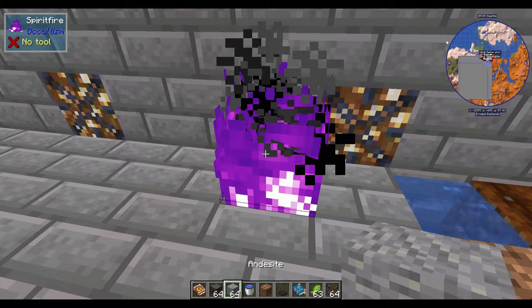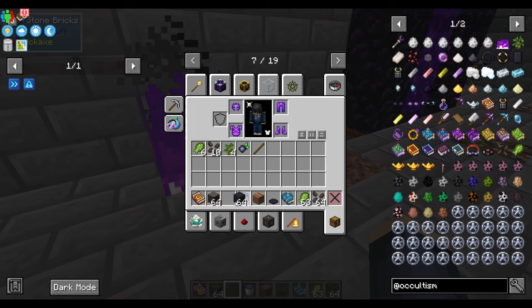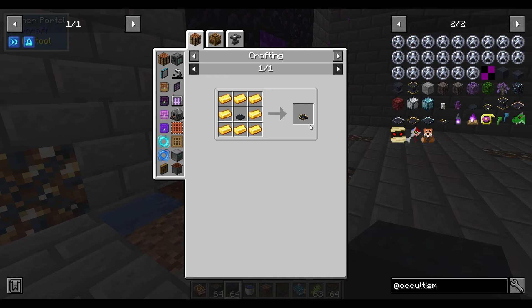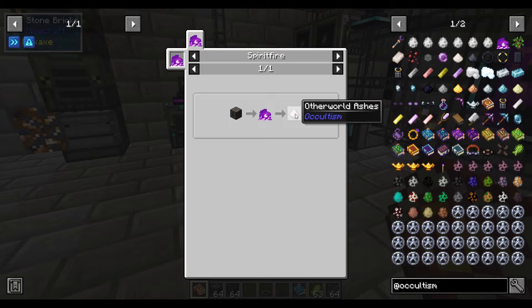Then you're going to take andesite, toss it in, and that is going to give you your other stone. Now you're going to have your other wood logs and your other stone. With your other stone you are going to get some sacrificial bowls — they're basically like crafting a minecart. Then you're going to get the golden sacrificial bowl, which is the important one. You're also going to need burnt other stone, which is other stone smelted, and other world ashes, which is other wood tossed into the flames.